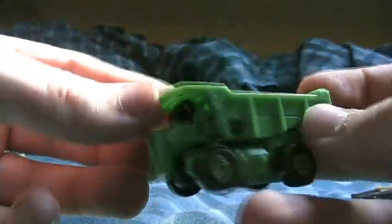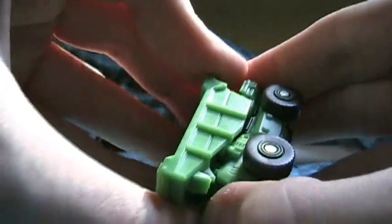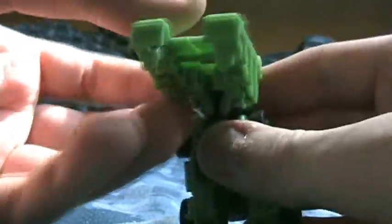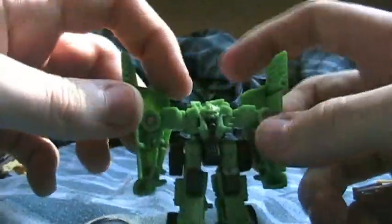Second to last is Long Haul — little green guy. To transform him you have to get his legs out, and you can get this to work like a dump truck would, but you have to unpeg his legs first from here. Just put his legs down, split him apart, get his toes into place, turn him around, pull his arms like this, and then put these in half — and then you've got Long Haul. It's unfortunate they couldn't get the double wheels on his shoulders, but other than that he's a pretty cool little guy.